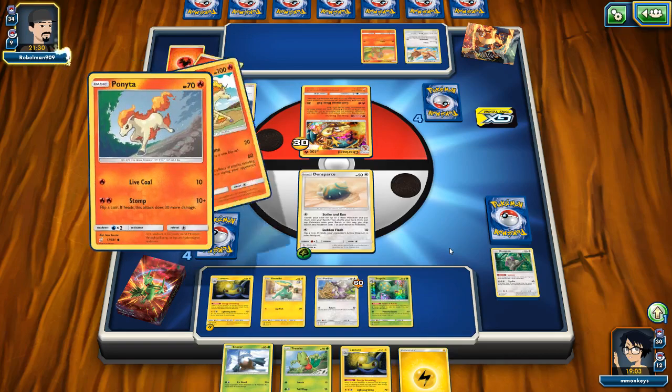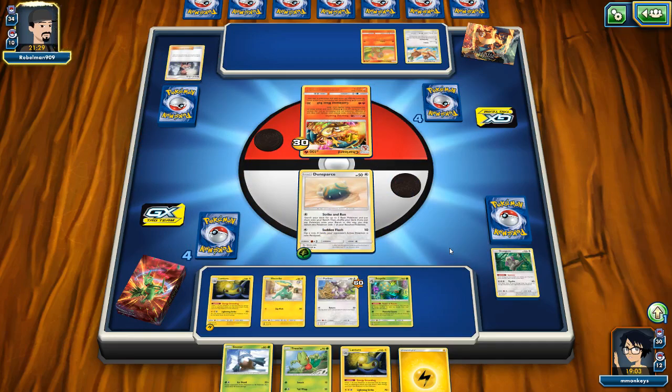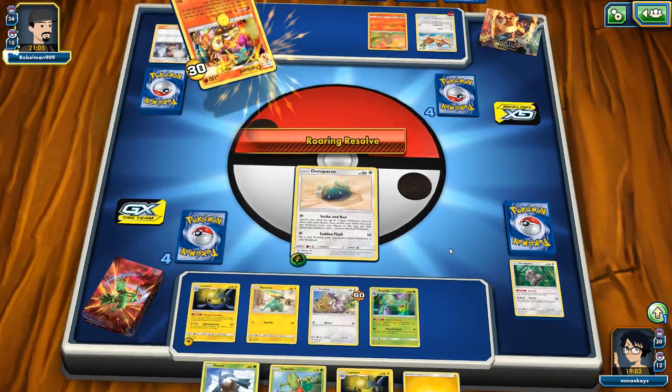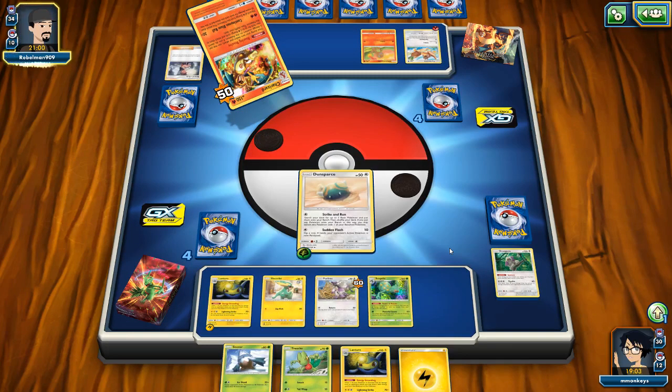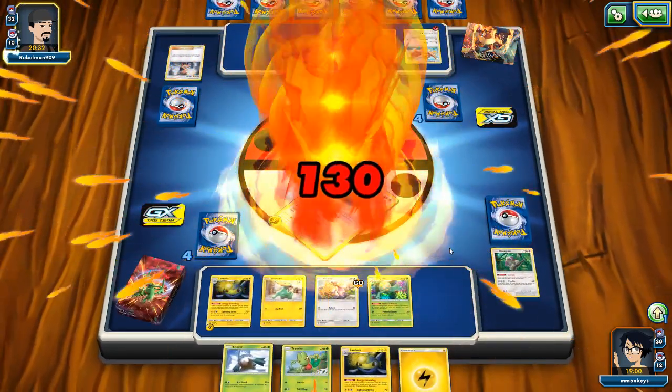My opponent doesn't really have that much to answer back with, but at the same time I don't really have that much either. I have a Sceptile on board with no energy - I don't have any other energy to power up that Powerful Storm. We're just gonna have to deal with this board position for a minute. I don't mind if my opponent takes out Dunsparce - all we need is 100 damage from Lantern. That's 20, 40, 60 off of Sceptile - it's not great, because I really want to get rid of this Charizard. It looks like he's going to take the bait - I do want that energy to go onto my Lantern.